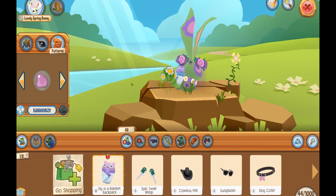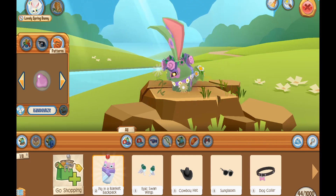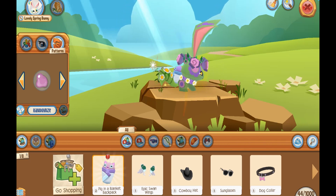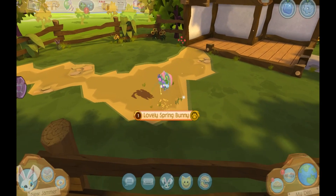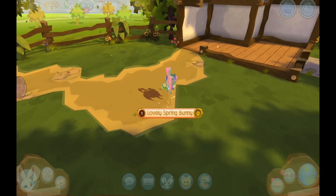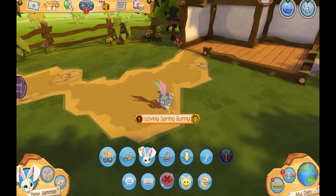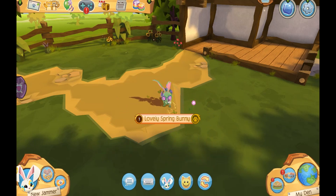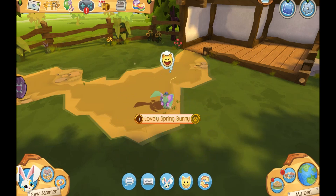Super cute. Love that pig in the blanket backpack — that's probably my favorite accessory on this animal right now. I am so happy. Let me see what my spring bunny looks like — so cute. I have to celebrate this moment, so I'm going to dance. And look at all these emotes that I unlocked for my non-member account. And that's my spring bunny look.